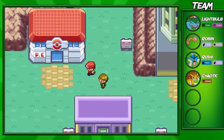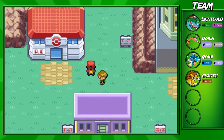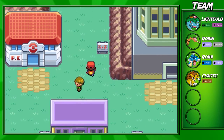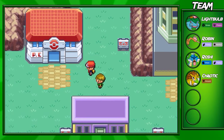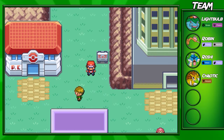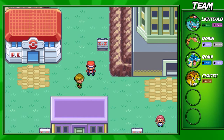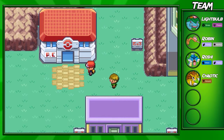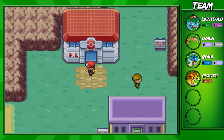We're gonna come into Lavender Town here, and oh my god this music — it's probably not scary, but it's one of the scarier soundtracks in Pokemon. In gen one, in Pokemon Green, apparently it caused a bunch of suicides in Japan — which I don't believe, it's like a myth. I'm gonna heal up here and then once I do that we'll travel around Lavender Town for a bit.